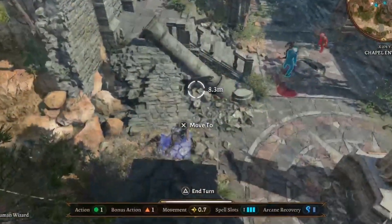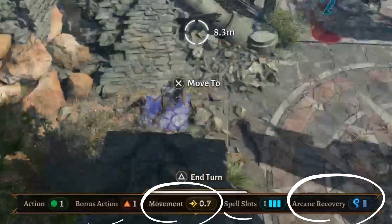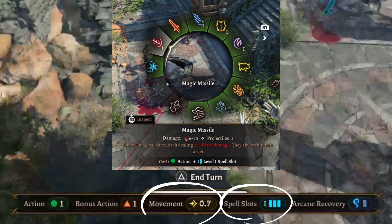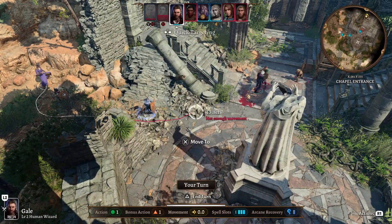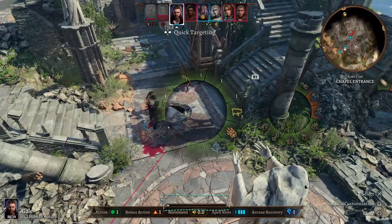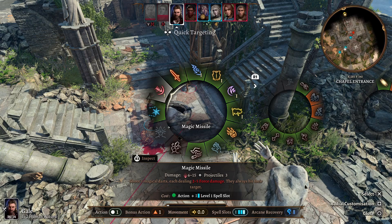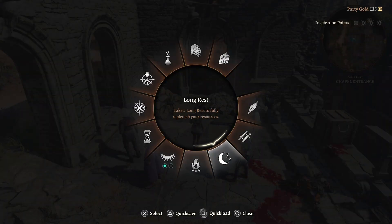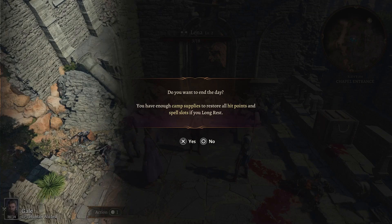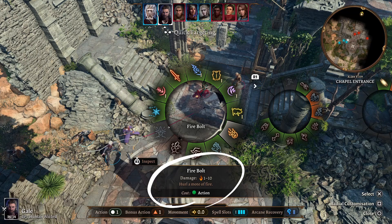In combat there are some resources to manage. There is generally one action, a bonus action, sometimes class actions, movement, and spell slots. When hovering over a spell you can see what is required for it to be cast, and it will expend that resource when cast. The movement bar drains as you walk further until it's empty and you can no longer move that turn. When casting a spell you often use an action and a spell slot, which is the ammunition for your spells — you get them back by taking a long rest.